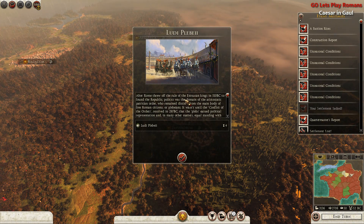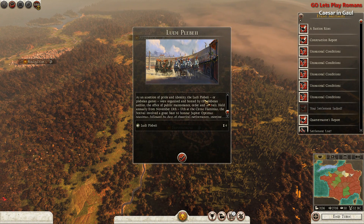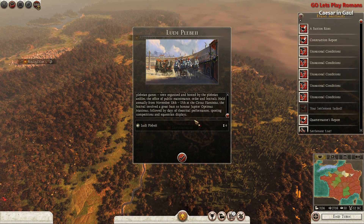After Rome threw off the rule of the Etruscan kings in 510 BC to found the Republic, politics was the domain of the aristocratic patrician order who remained distinct from the main body of free Roman citizens, or plebeians. It wasn't until the conflict of the orders resolved in 287 BC that the plebs earned political representation and in many other matters equal standing with the patricians. As an assertion of pride and identity, the Ludi Plebei or Plebeian Games were organized and hosted by the plebeian aediles — the office of public maintenance, order and festivals — held annually from November 13 to 17 at the Circus Flaminius. The festival involved a great feast to honor Jupiter Optimus Maximus followed by days of theatrical performances, sporting competitions, and equestrian displays.